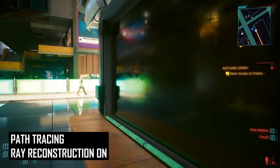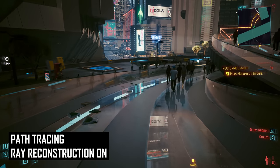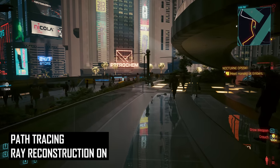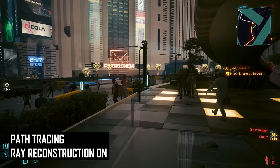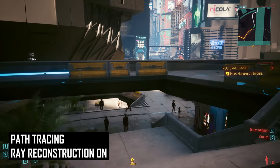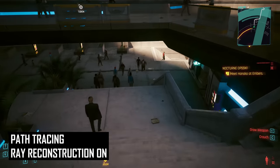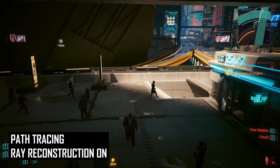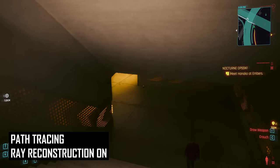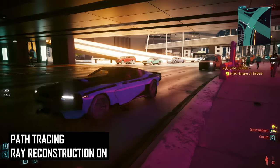In several areas I saw Ray Reconstruction reduce image quality — it seems to really struggle with some types of reflections on textured surfaces. This isn't something you'll see all the time; it's highly dependent on the surface, lighting, location, and time of day, but it was obvious at times across many hours testing Cyberpunk. If I had to put some numbers to it, I'd guess that Ray Reconstruction improves image quality about 60% of the time, around 20% of the time there is no impact, and about 20% of the time we see a regression. However, Nvidia do have a proven track record of improving DLSS quality over time, and they acknowledged certain scenarios that would benefit from additional AI training.